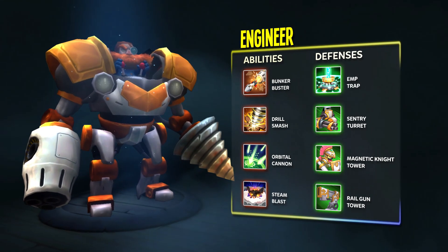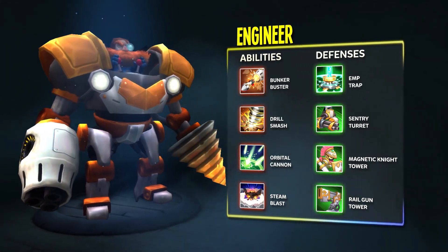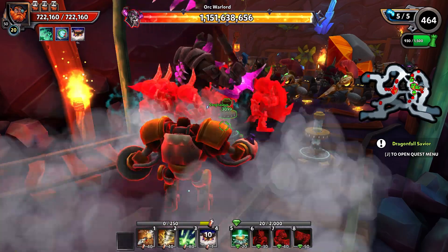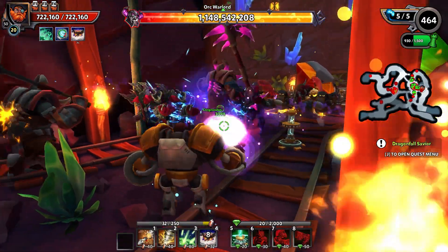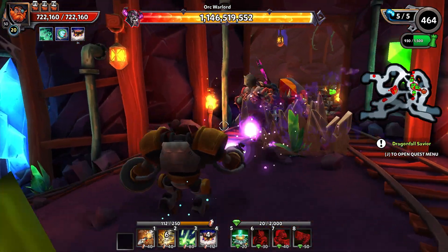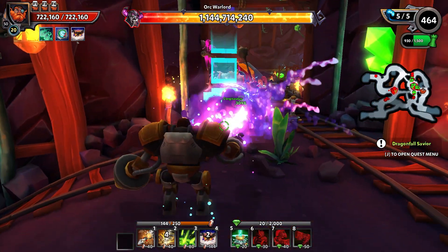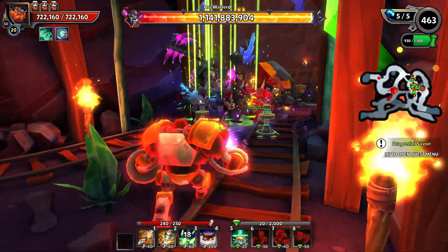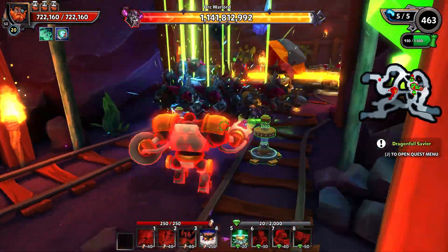Once a humble mechanic, the engineer now uses his inventions to help defend Etheria against the old one's army. His customized mining suit has been retooled to excel in all sorts of combat scenarios, and drones once used for excavation can now bury his enemies with ease. Though small in stature, it would be wise not to underestimate him.